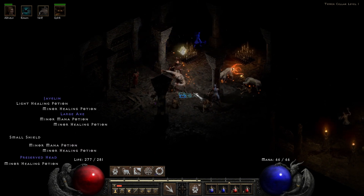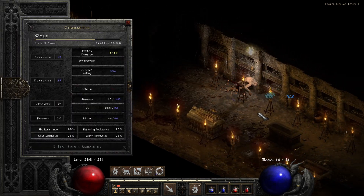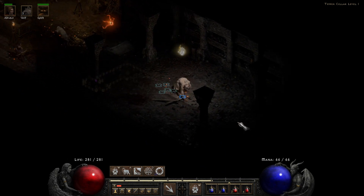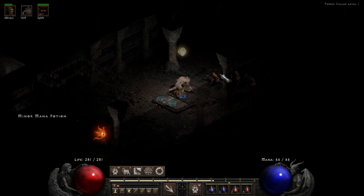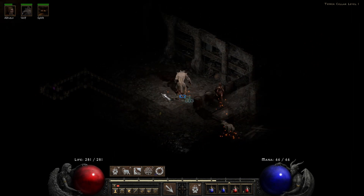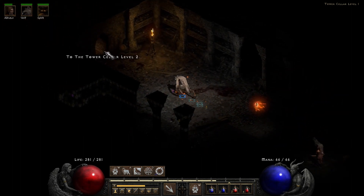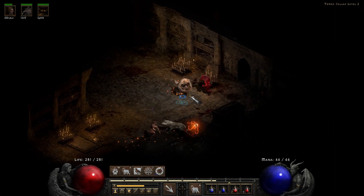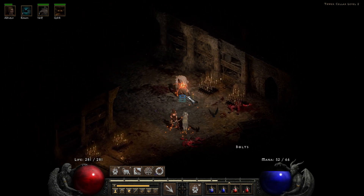Yeah, it looks like this set actually is pretty good for the early game. Does a decent amount of damage. Got just some low level basic resistances there. But I also have mana and health regained. Let's just sit here for a minute and let our stamina regenerate. There we go. I think I only summon one raven — that's not the skills I'm currently focused on.